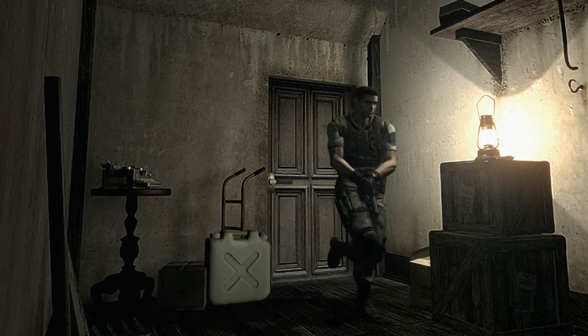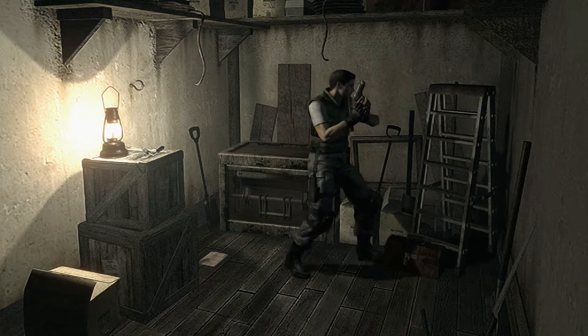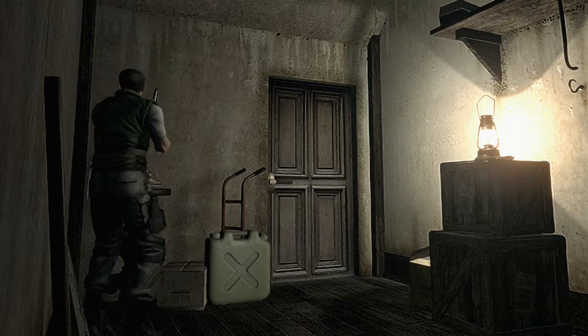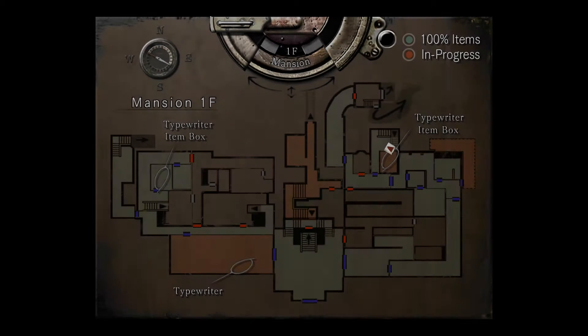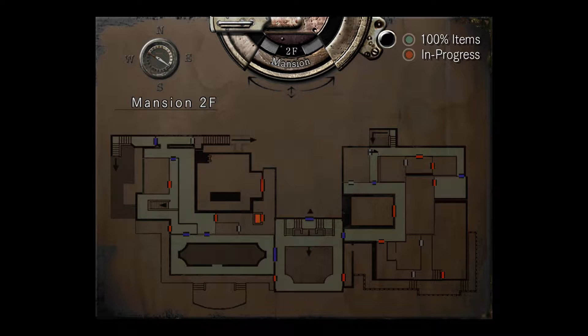I do kind of like the pre-rendered backgrounds — it makes things look really nice. I understand what they did in the past and it was really nice. Maybe there's something else in here I need. Okay, there's something in here that I missed — that's probably the kerosene, I bet. Yeah. Okay, let's see what direction I need to go now. Going that way — go back upstairs, go back into the entrance way.